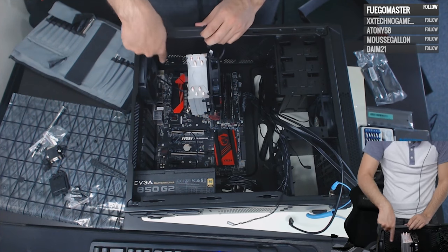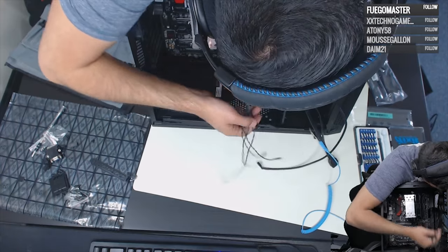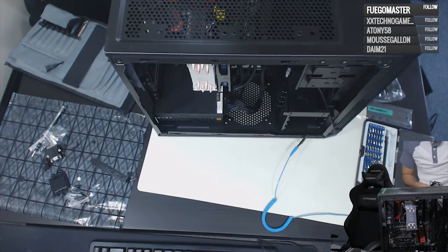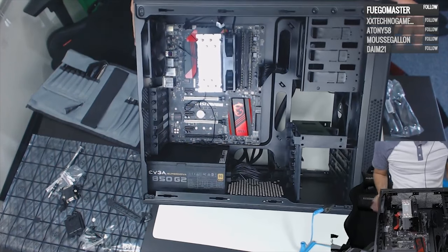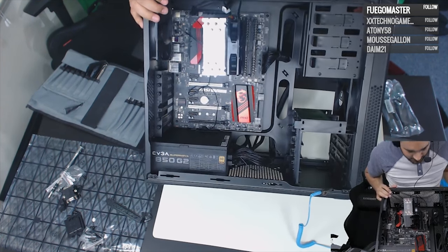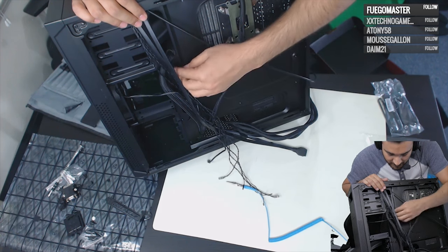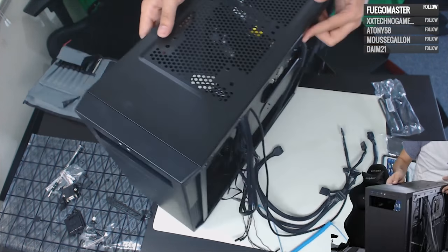The CPU power cable runs up to the connector at the top of the motherboard. We've got quite a few wires, so I need to do wire management. I said I wasn't going to go crazy, but I'll at least make it neat. You don't want wires all over the place — it looks bad and can restrict airflow. Cases like this have space in the back for routing cables, and ideally you'd zip tie everything back there.